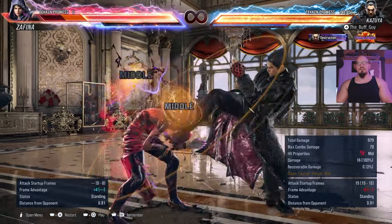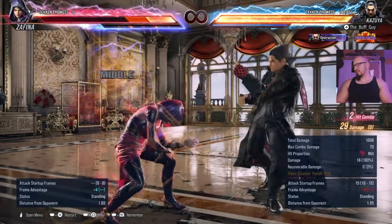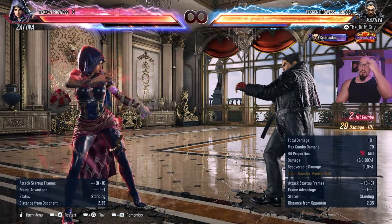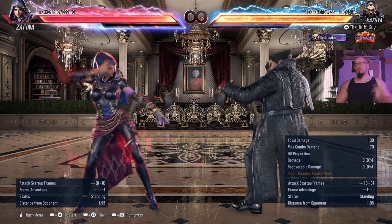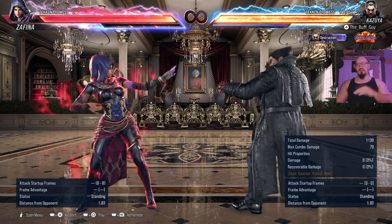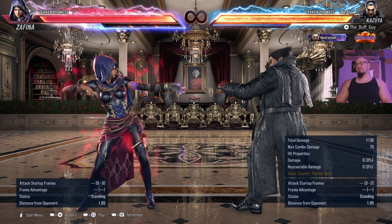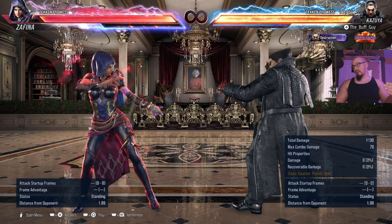You want to know one that's really quick — usually a while-standing 4. While-standing 4 is most of the time going to be your fastest punish from a while-standing position when you block crouched moves. So we're going to do a string with Zafina real quick where she's going to end the string in a low, and that low is going to be launch punishable, which is why it's very important to know what moves your character has from while-standing position that launch on hit.